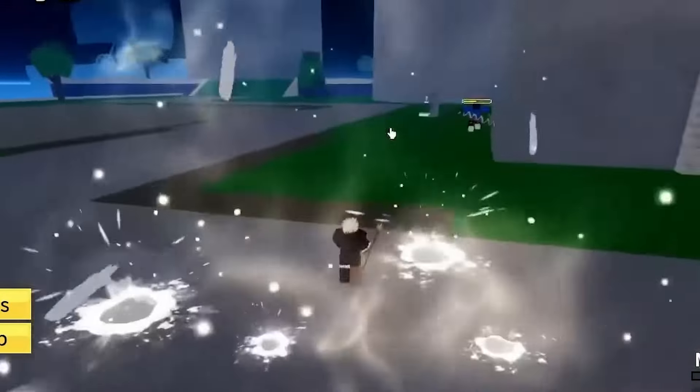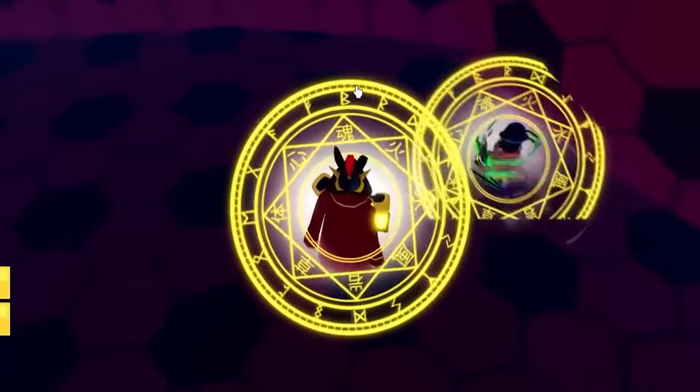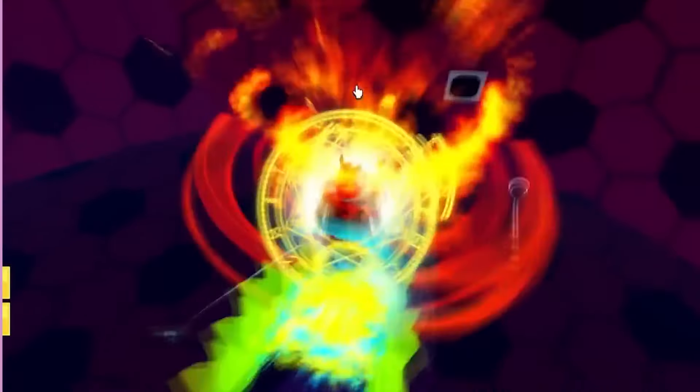The next item you missed is a sword called the Spiky Trident. The way you get this is the same as the Pale Scarf — you just have to defeat the Cake Prince, and you have a 10% chance of getting it as a drop.